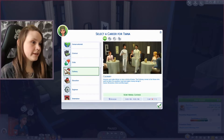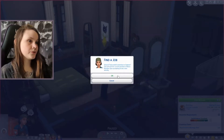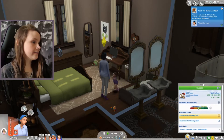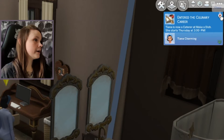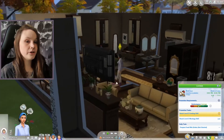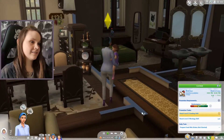She'll be working 3 PM to 11 PM every day except Tuesday and Wednesday. We'd like to quit the position of bean blender and become a caterer — and we're already level three, that's so cool! Tiana has quit her job at the Frothy Foamer and decided it was time for a new direction. She is now a caterer at Make a Dish, starting Thursday at 3 PM, so we don't even have to go to work today.